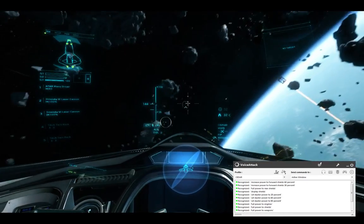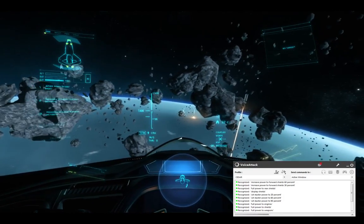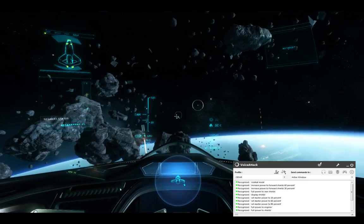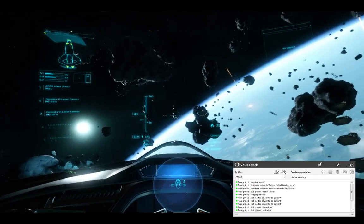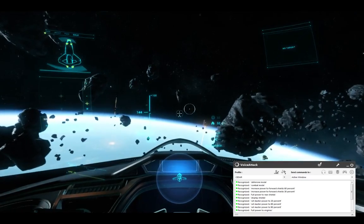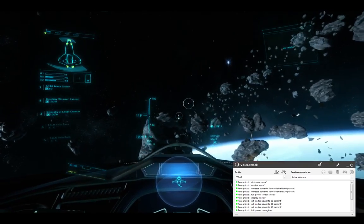There are some presets we can get into. Combat Mode. [Cedar: Assuming Combat Configuration. Increasing Forward Shields Power. Prioritizing Power to Weapons and Shields.] Defensive Mode. [Cedar: Shields and Strength. Refreshing Shields. Increasing Rear Shield Power. Prioritizing Power to Shields and Engines.]